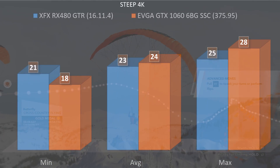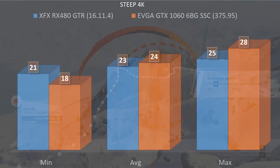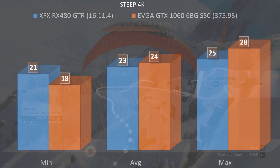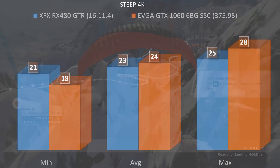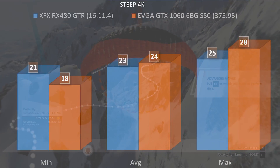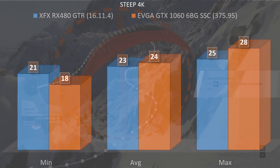At 4K, the GTR had a minimum of 21 fps, an average of 23, and a max of 25. The GTX 1060 had a minimum of 18, an average of 24, and a max of 28. Neither card was able to deliver a playable 4K experience, even with anti-aliasing and textures turned down, so I wouldn't worry about 4K with these cards.